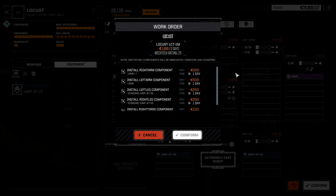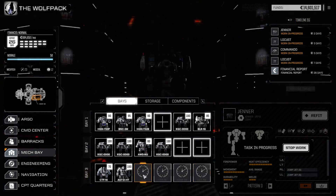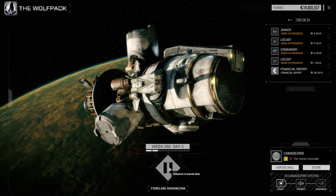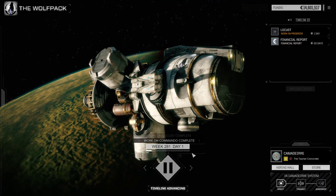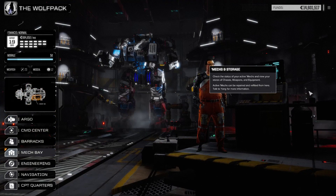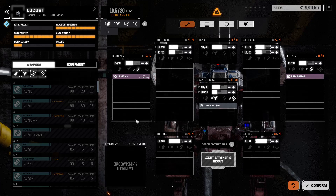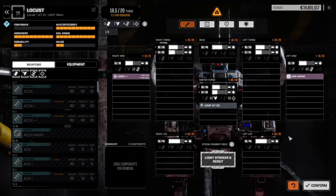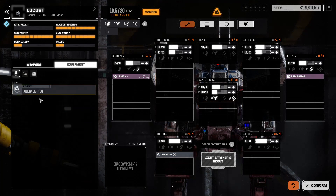We're going to try to farm out one assault mech. If it was four lights versus one assault in a mission, we could do that. We can actually put in a second jump jet because they're half a ton.